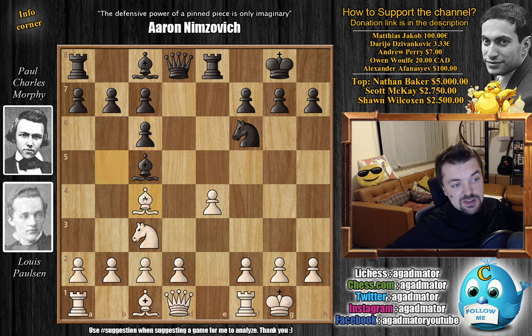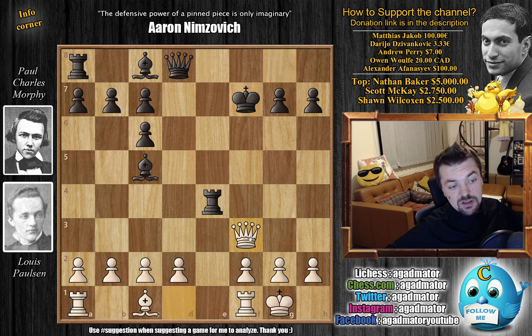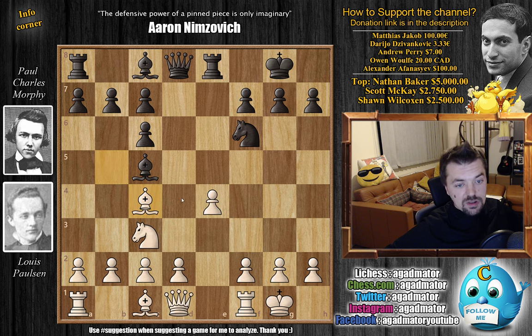Bishop to c4 now, and here Paulsen wants to trick Morphy a bit — because if Morphy goes for the pawn, Paulsen has bishop captures on f7, and after king captures, knight captures, you will not be able to capture with the rook because of queen to f3 check, gobbling up the rook, and at the end you are simply up the exchange in a better position. There are actually two games from 1996 in the database where this position was reached and black went knight to g4, winning both games.